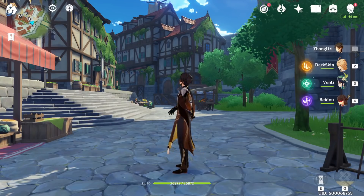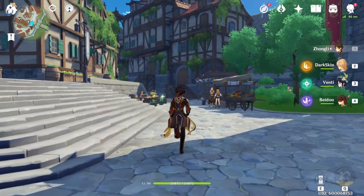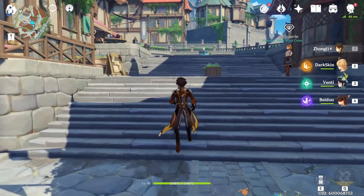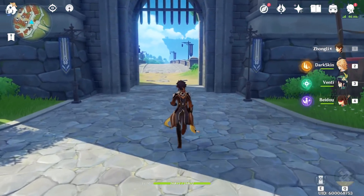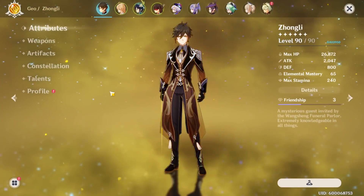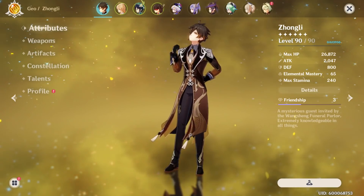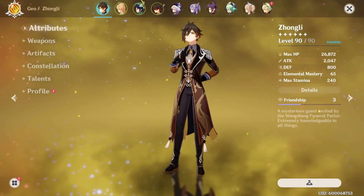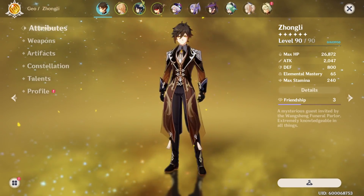Moving on to five-star weapons: you have Primordial Jade Winged-Spear, the best spear in the game. It has a crit rate main stat and gives 3.7% increased damage per hit, stacking up to seven times. If you want to get as much damage as possible on Zhongli, that is probably one of the better spears. Then there's Skyward Spine — a lot of people may have pulled this. It gives energy recharge and a base increase to crit chance. Skyward Spine is a really good five-star weapon for his ult spam build.